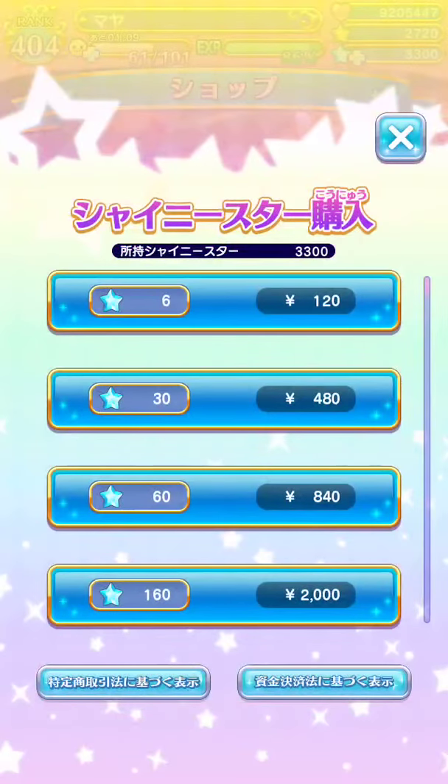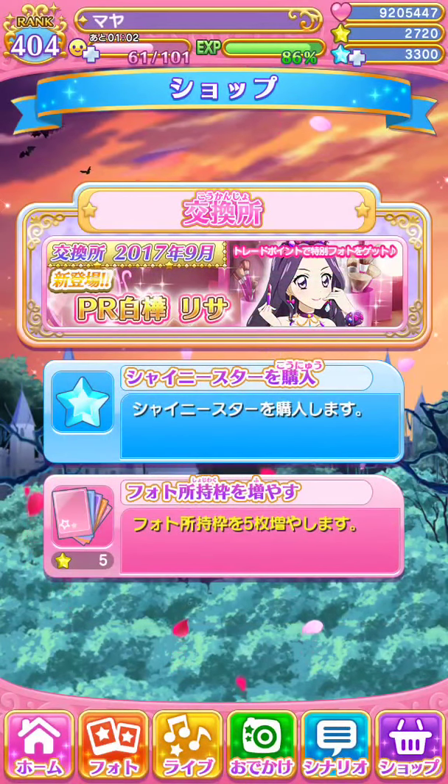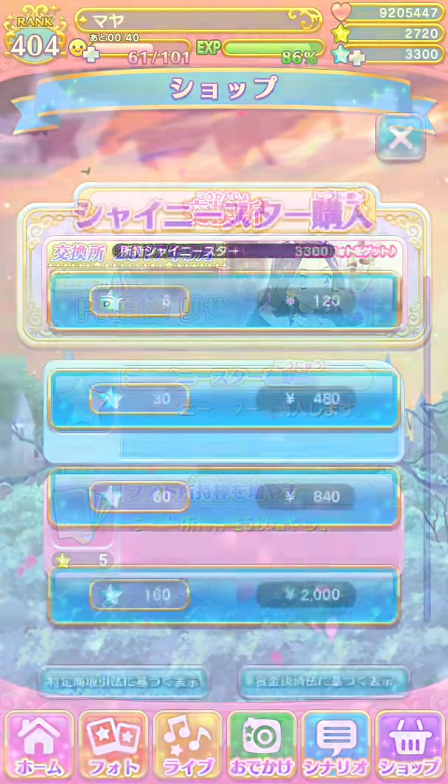This is the shiny star section. I mentioned in the first video — you can spend your money to get your best girl. Sometimes there'll be specials for shiny stars. They recently did the Halloween pack, so you can get lots of shiny stars for a decent price, basically the same prices as the standard options.